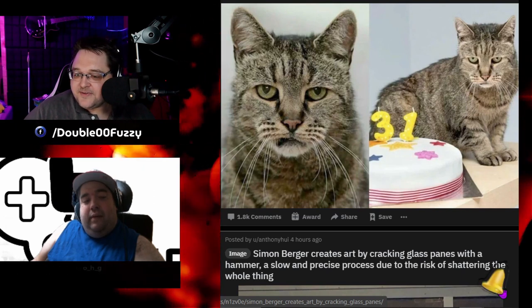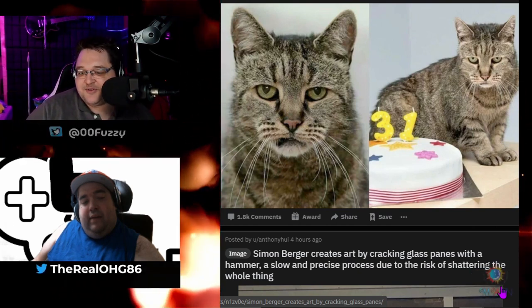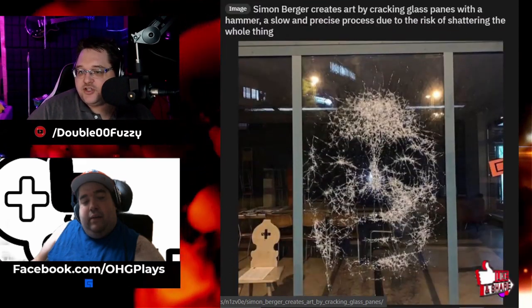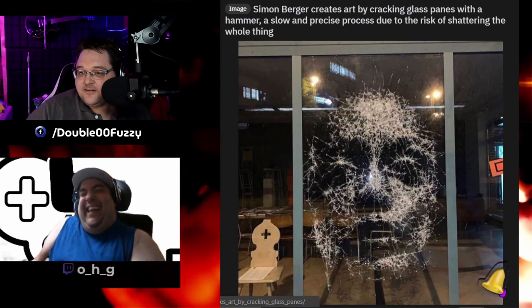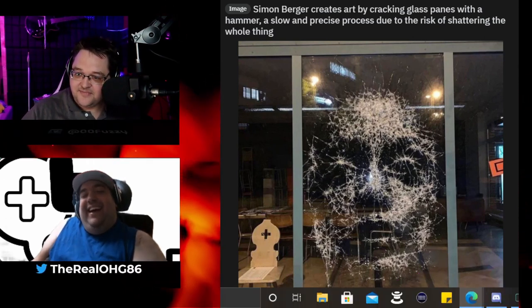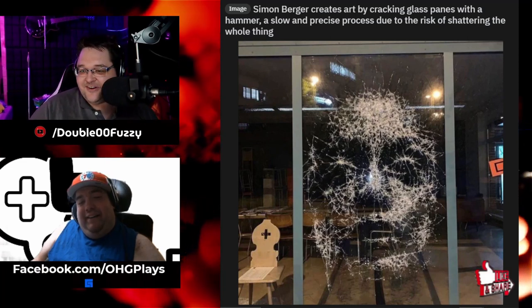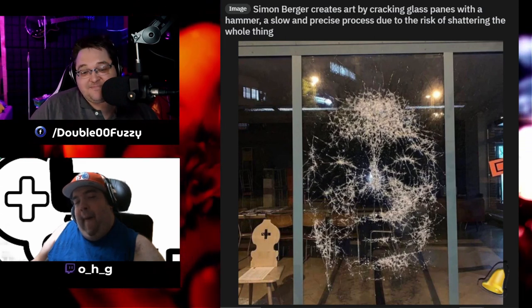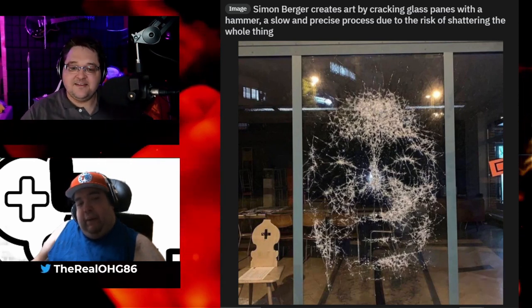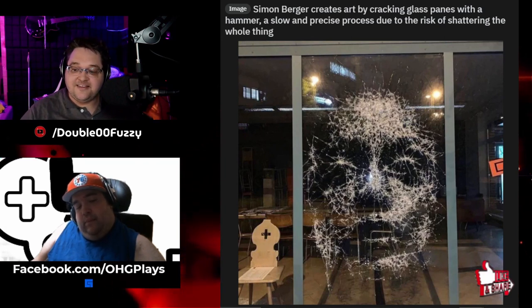Simon Berger creates art by cracking glass panes with a hammer — slowly and precisely — due to the risk of shattering the whole thing. Holy shit, really? Yeah, he's risking breaking the whole thing. That is pretty epic, that is awesome. Could you imagine coming to a store and seeing that type of art — would you actually replace the window or just keep it and use it for advertisement to bring people in? I kind of wonder how you would preserve something like that. Yeah, I don't know how you would either, but that takes a lot of skill.